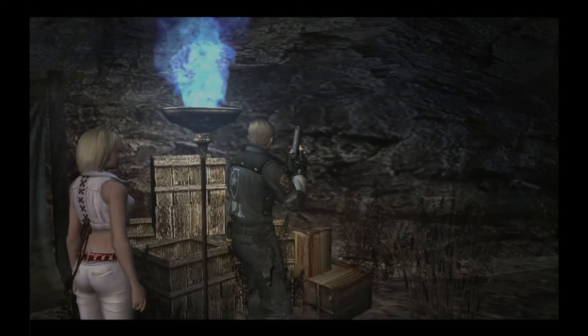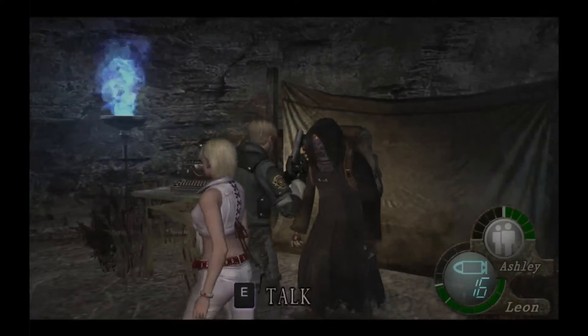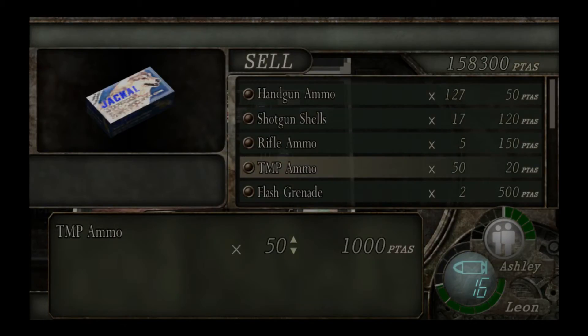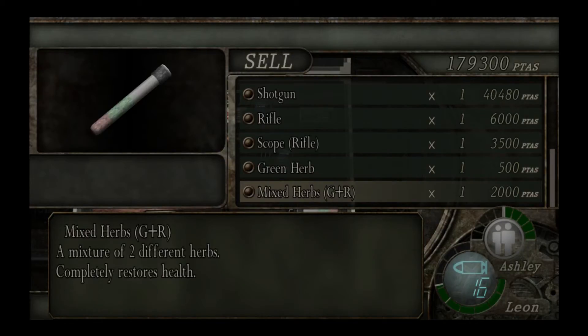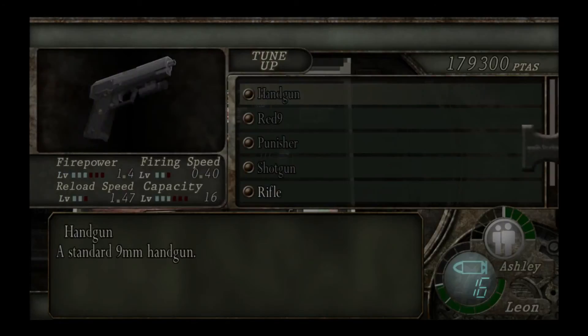Go ahead and collect over here. More shotgun shells — it's like it knows something is coming up. The merchant is here again. Not buying anything... actually, I will, just to be safe, especially in professional for dealing with these bosses. Don't want to take that risk. My return has been huge — I got 70,000 pesetas extra, so I can definitely spend a few and be just fine.